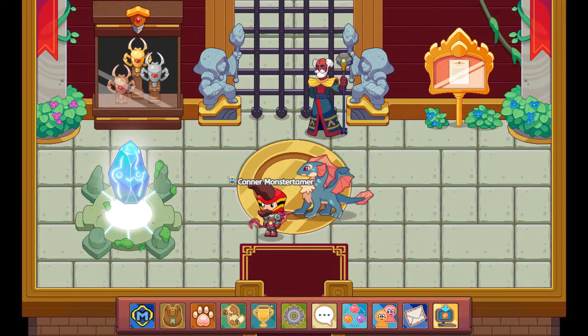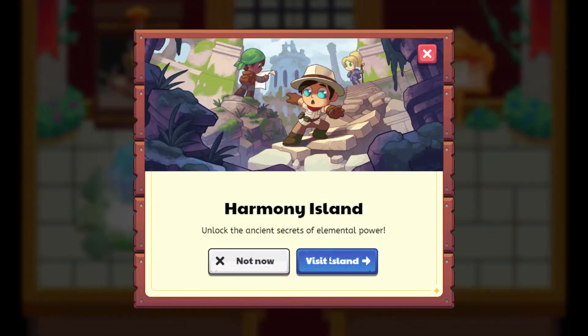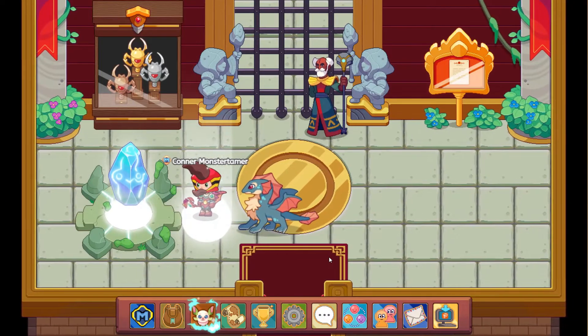Hello and welcome back. It is great to see you here. We are going to be heading into the second trial of the Ancient, which I'm quite excited about. We'll have to see how powerful she is now. Let's go ahead and enter. And here we are heading towards Harmony Island.